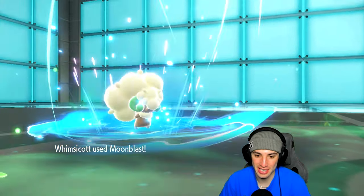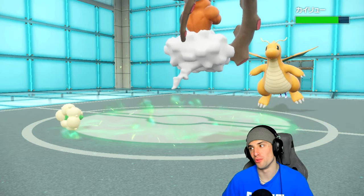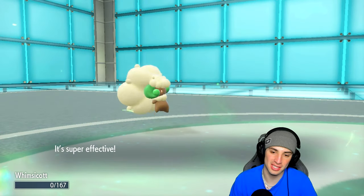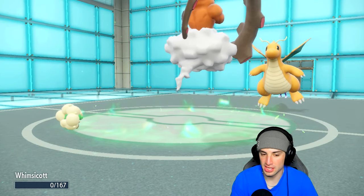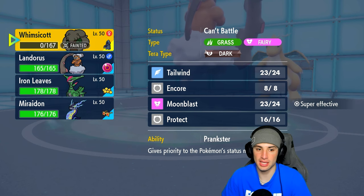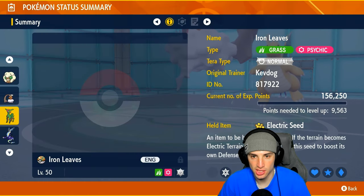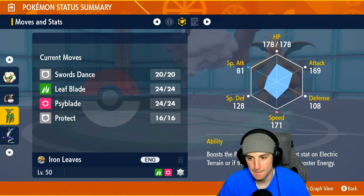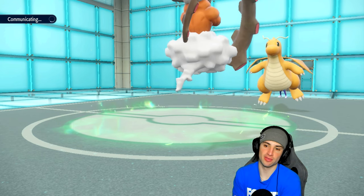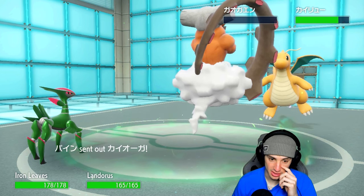Moonblast goes into Dragonite, removing Multiscale. They have a Weakness Policy! The Earth Power read into Incineroar was huge. Now I think about going into Iron Leaves first. Dragonite's scaring me with the boosted Weakness Policy, but they swap back into Rillaboom. Then Kyogre comes out — Miraidon could be great here. Leaf blade boy definitely going to be your best friend.